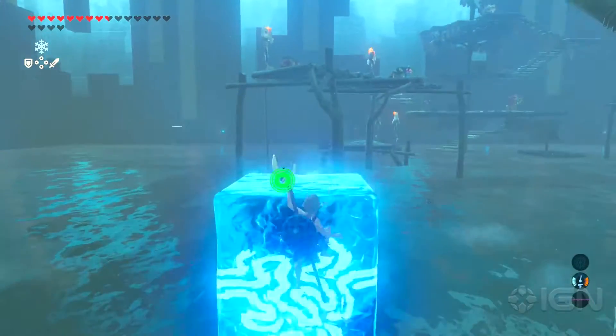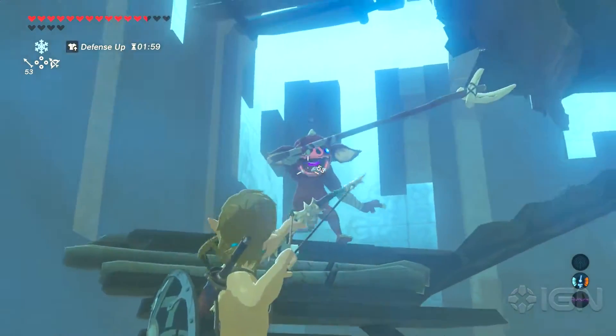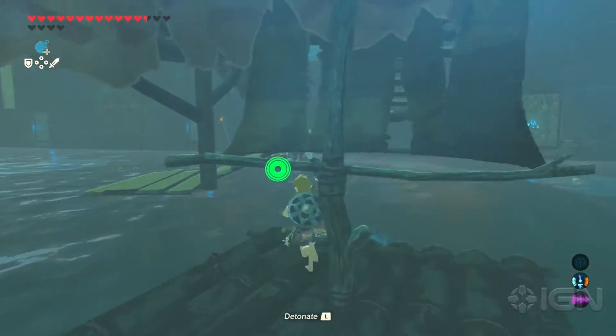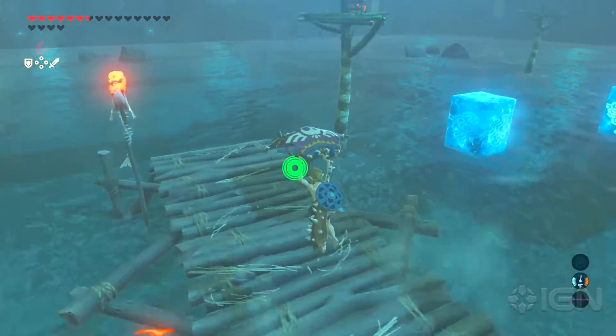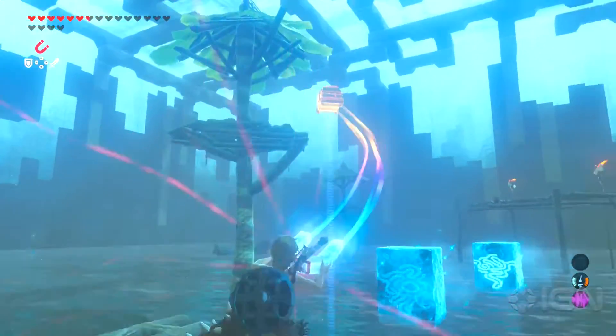Use Cryonis to get around quickly. Make your way over to the bottom of the stairs on the main platform and sneak up to start attacking from here. Keep in mind that if a goblin falls in the water, they drown. There's a treasure chest in the water between the rocks on the right with 10 shock arrows inside. Another treasure chest containing 10 fire arrows rests on the small archer tower on the right.